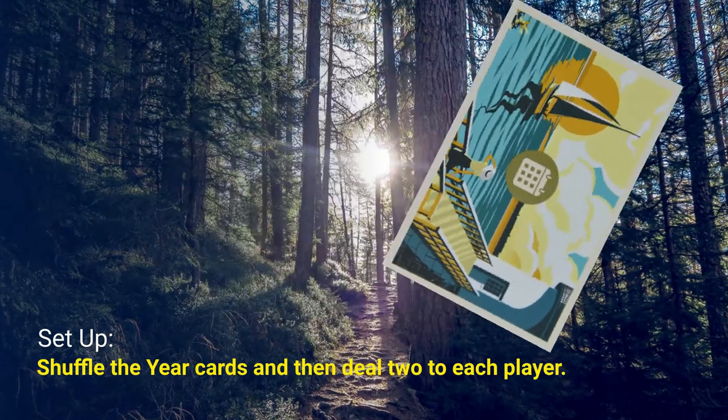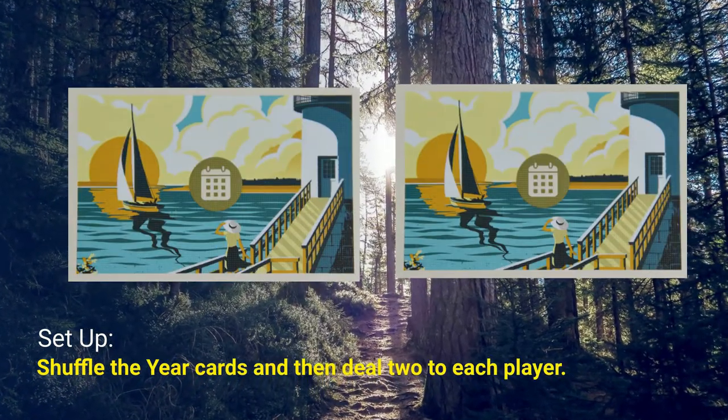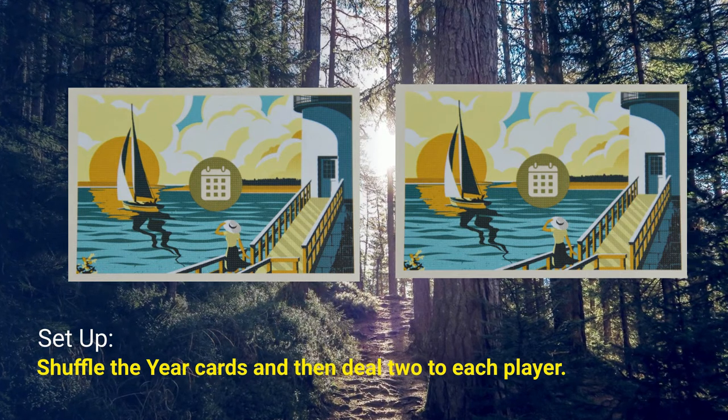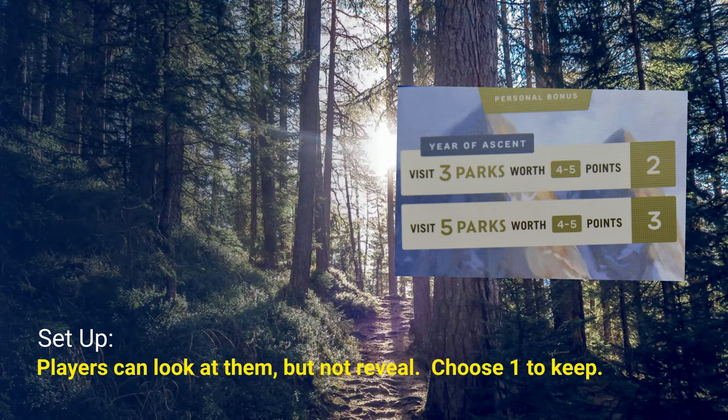Shuffle the year cards and deal two cards to each player face down. The rest of the cards can go back into the box. Players may look at their two cards but not reveal them to others. They choose one as their personal objective for scoring points, and return the other card to the box.